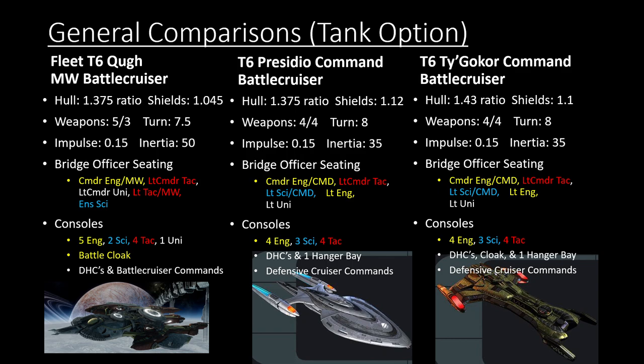For the tank option for battlecruisers, these are probably the best ones to go for because these are the only cruisers — and I'm probably overlooking some — that have Command Attack Fire alongside the ability to have dual heavy cannons. The trade-off is that to have four tactical consoles, you aren't able to have a Lieutenant Commander Science seat for these command battlecruisers. You could have a 5-3-3 ship with five engineering, three science, three tactical, but the hull and shields on these are very very close.